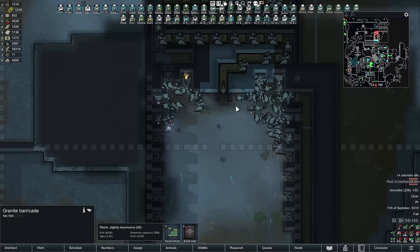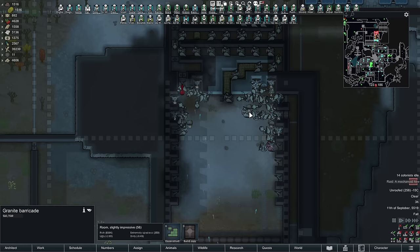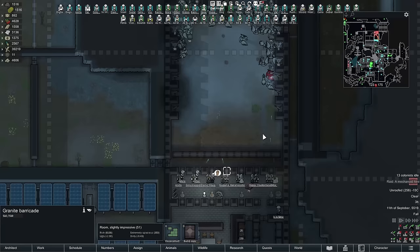We're back with some more RimWorld. Today we're going to be covering killboxes and the three main rules that go into actually designing one. You don't have to build everyone the exact same way, but you follow the three main rules and you're good.